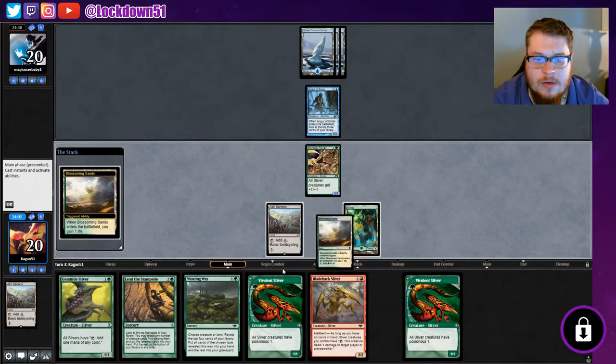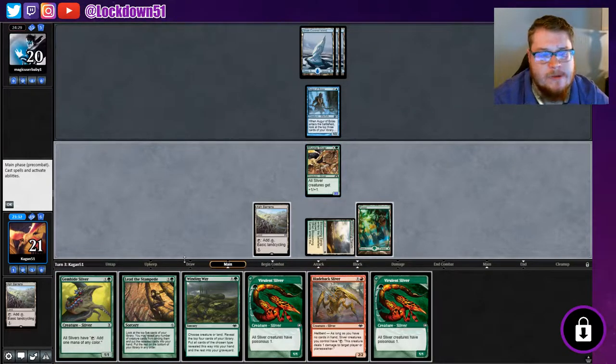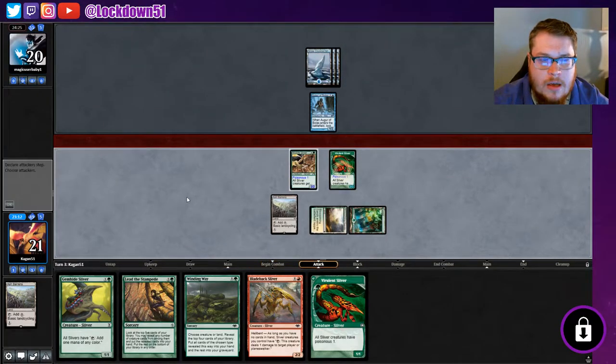They're passing straight back to me, makes sense. Everything I play is just gonna get countered here, it's a bit unfortunate. I was gonna say we could try to Winding Way, but if we can resolve a Gem Hide we might be able to get down a Vivalent. It's a tough spot — I don't really want to play into their counter spells but I don't want to do nothing either. We've got two Vivalents, let's just try to toss one down and see what happens.